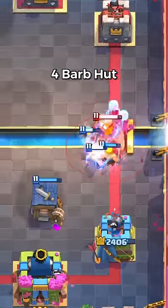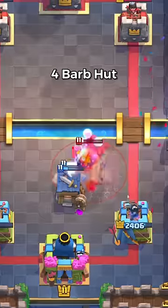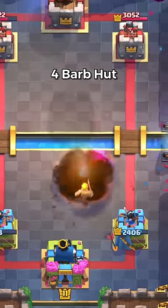Number 4 is Barbarian Hut. It's basically Barbarians but less useless. It's 6 Elixir, but at least you get the Barbarians slowly coming out so they don't get Fireballed all at once.